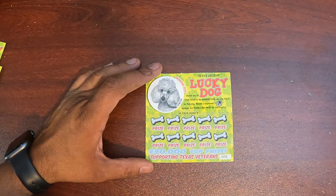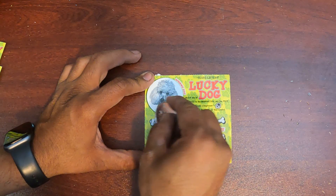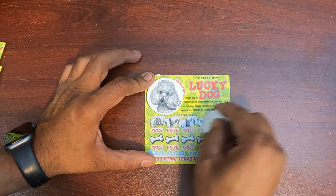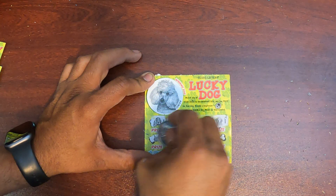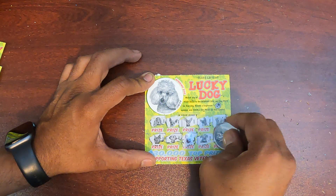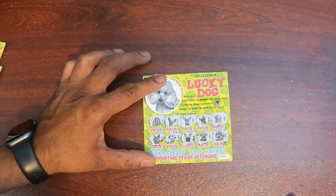Alright, let's jump into the Lucky Dog. We got ticket six through ticket ten. Let's do ticket six — we got to find Junior. No Junior this time.